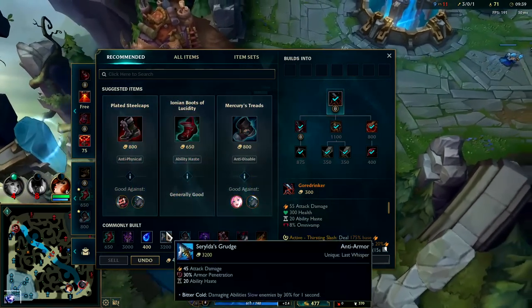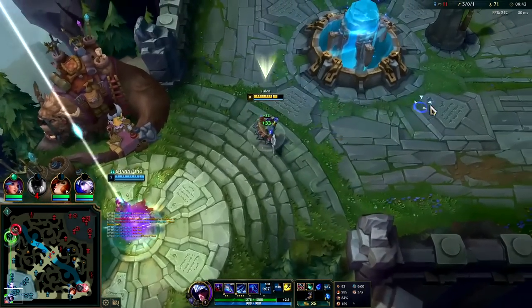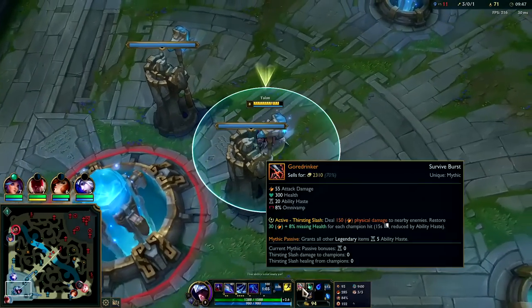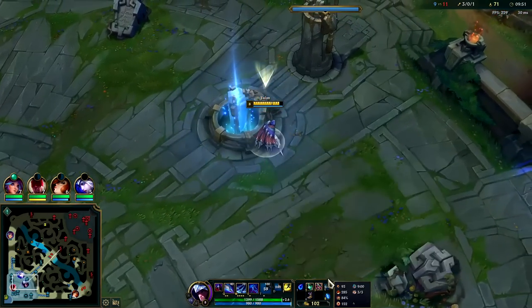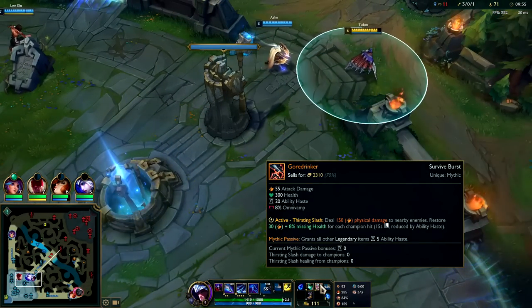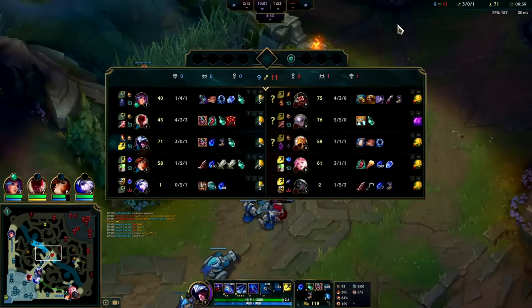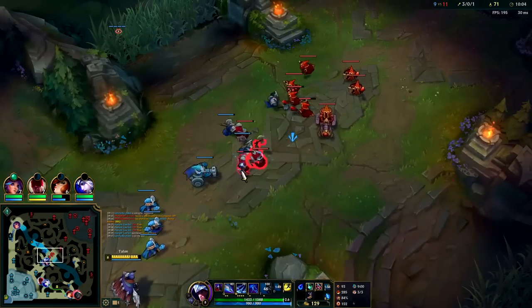We have Gore Drinker now — our trades are going to get quite a bit better. We have Tear so we can stay in lane more, or at the very least spam our abilities and not run out of mana. Gore Drinker makes your trades really strong. If you Q into them, hit them with an auto attack W, you can also pop Gore Drinker and get back all the HP you lose from them trading with you.